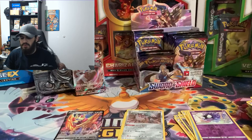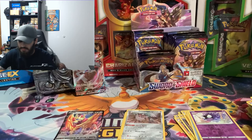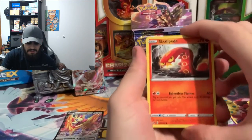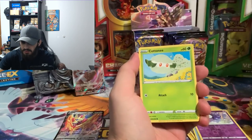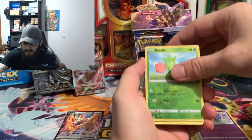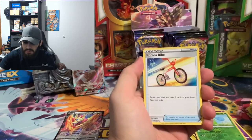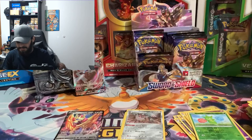My Sharna, new Sharna, it's all the same thing. There's the code card. We got a Sizzlipede, Yamper, Clobbopus, Cottonee, Turtwig, reverse hollow Appletun, and we got a Drapion with Leafeon, Nickit, Big Charm, and Seaking. Nothing great in that one unfortunately.